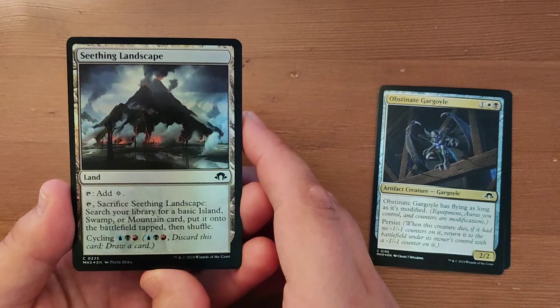And then we have a foil Eldrazi Swamp. Really like that artwork.